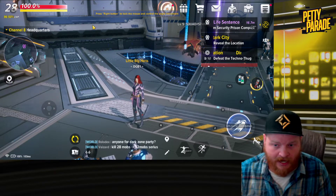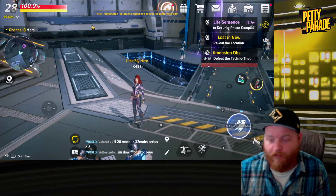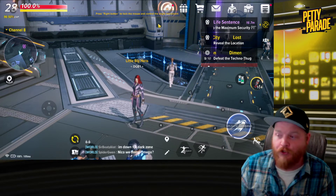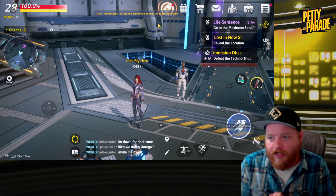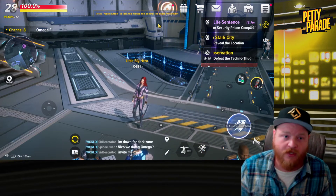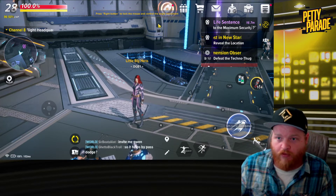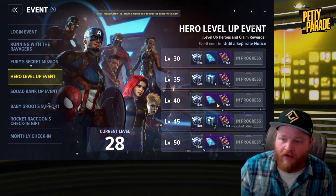I just started working on Black Widow today and in about two hours I'm almost level 30 already. The impact of squad power is noticeable — your second character benefits significantly if you wait to start them until you have an established main with squad power already built up. You'll get a lot of dividends from that investment, and leveling through missions to hit all the hero level-up event milestones racks up experience very quickly.